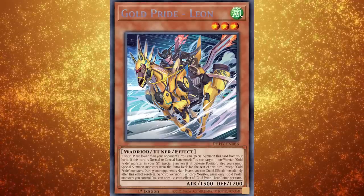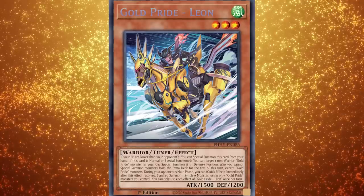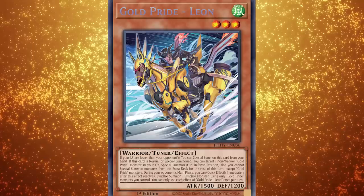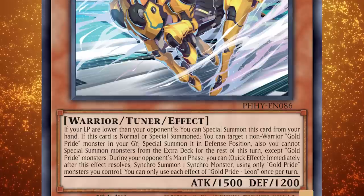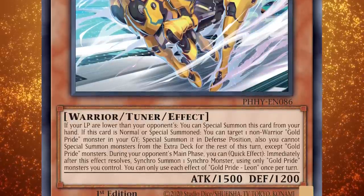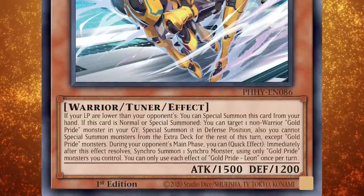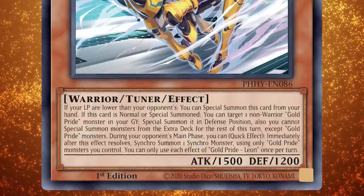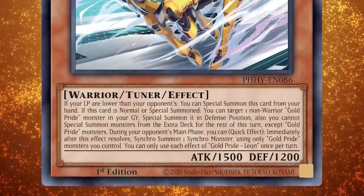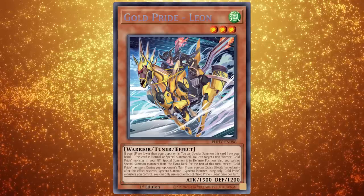Starting off with Gold Pride Leon, a card you might have seen before. Gold Pride Leon is a level 3 Wind Warrior Tuner monster with 1500 attack and 1200 defense. If your life points are lower than your opponent's, you can special summon this card from your hand. If this card is normal or special summoned, you can target one non-warrior Gold Pride monster in your graveyard and special summon it in defense position. You cannot special summon monsters from the extra deck for the rest of this turn except Gold Pride monsters. During your opponent's main phase, quick effect, immediately after this effect resolves, synchro summon one synchro monster using only Gold Pride monsters you control. Leon is your only tuner monster at the moment and interacts with the synchro monster in a very specific way.